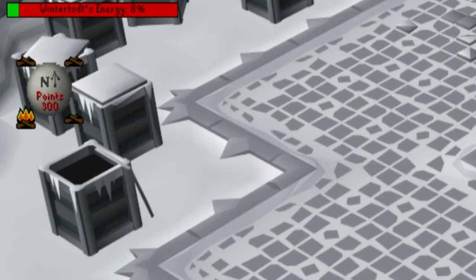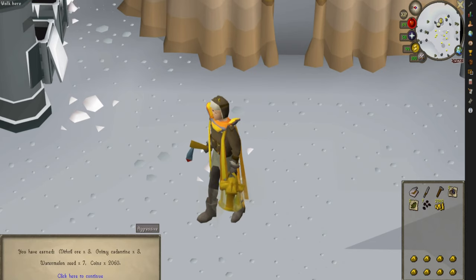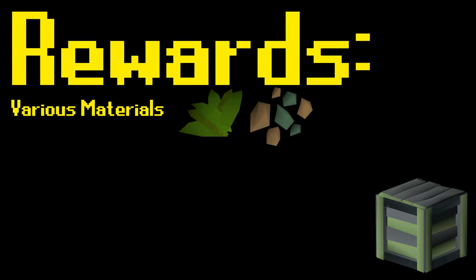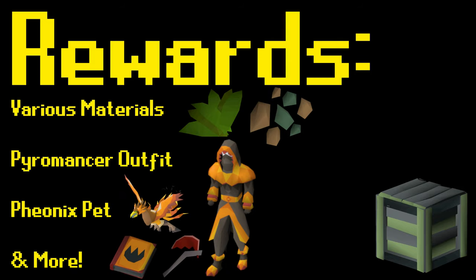Outside of experience, you will also receive points based on your contribution during the encounter. If you have at least 500 points when the boss is defeated, you will receive a supply crate. Any number of points above this will provide a chance for an extra roll on loot from the drop table, with a guaranteed roll for each additional 500 points gained. These supply crates contain loot including various materials like herbs and ores, pieces of the pyromancer outfit, a phoenix pet, and more.